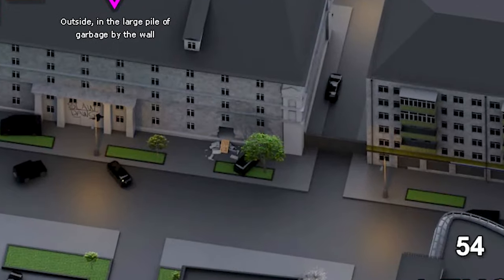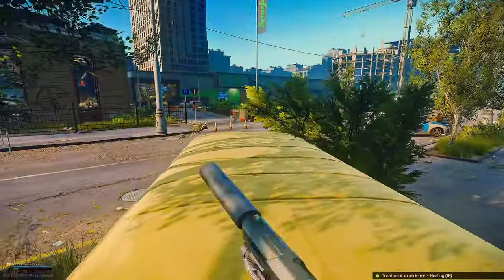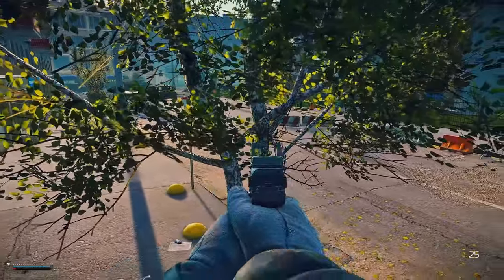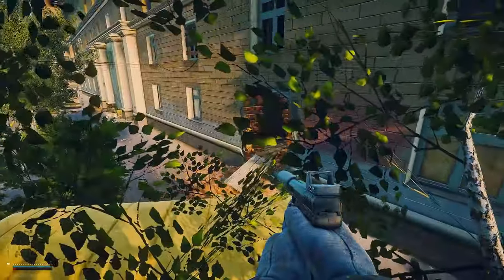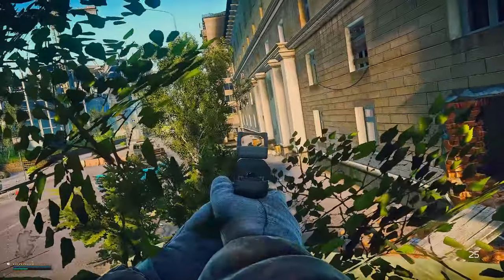This next spot is right in front of Czech building. Just jump on the front of this yellow van and jump inside of this tree. You would think this spot is very obvious, but people look past it. People are so afraid of what's happening at Lexos or what's going on inside the building — you can just get a free kill right here.